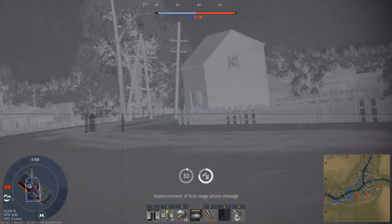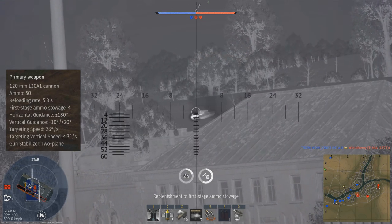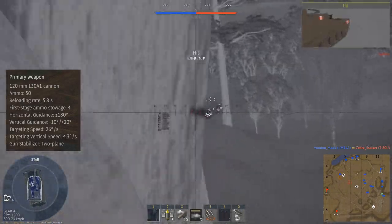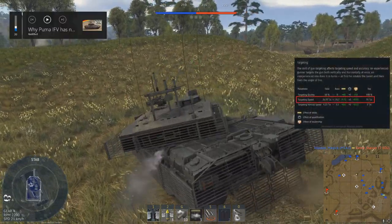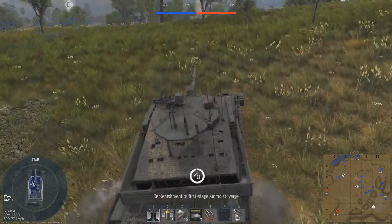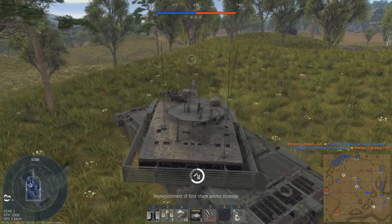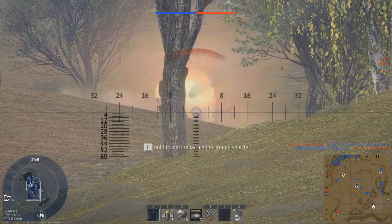Moving on to firepower, the Challenger 2F is armed with the 120mm L30A1 cannon, the same gun as found on the other Challenger 2. It has the NATO standard 10 degrees of gun depression and 20 degrees of gun elevation. You can carry 50 rounds in total, but only have a very poor first stage ammo count of 4 rounds. The gun traverses at 21 degrees per second with a stock crew and 31 degrees per second with an ace crew — better than most Soviet MBTs but fairly poor compared to other NATO MBTs. You get access to both thermal optics and night vision, substantially increasing your lethality by allowing you to easily acquire and identify targets on maps with poor visibility.